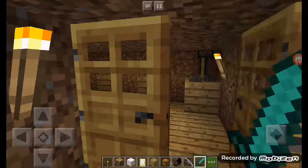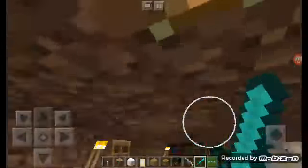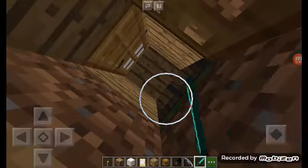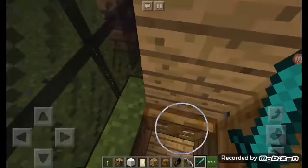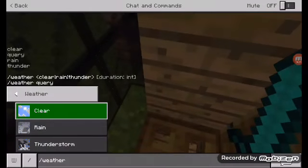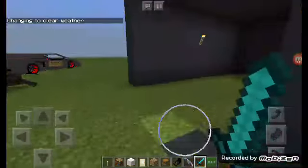This is the end of the video, guys. Also guys, if any of you have Xbox Live and you want to friend request me, this is my name on Xbox Live. I'll give you guys some time to write it down. Okay guys, did you write it down? Anyway, that's the end of the video — my very small house. If you guys want to see more of this, I'll give you a tutorial on how to build it. And yeah guys, I'll see you in the next video. Bye.